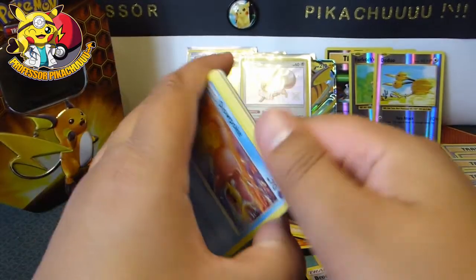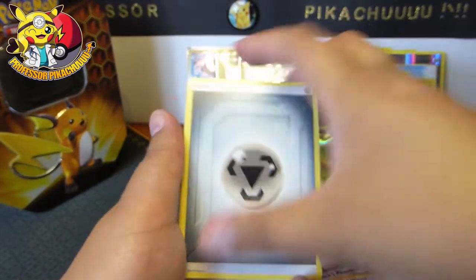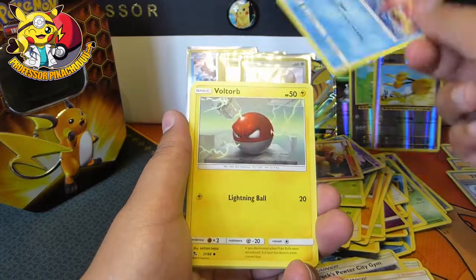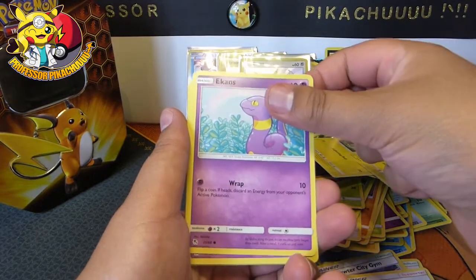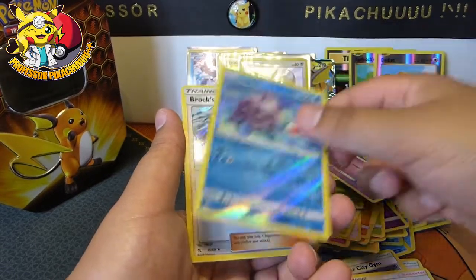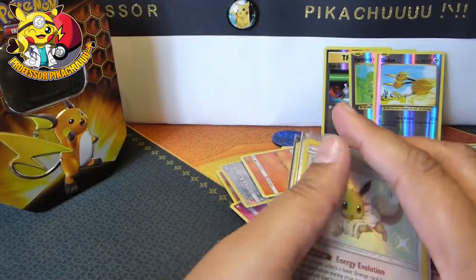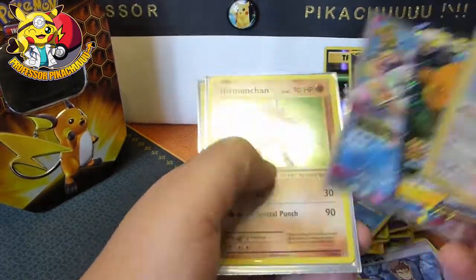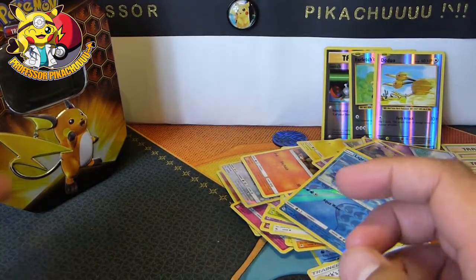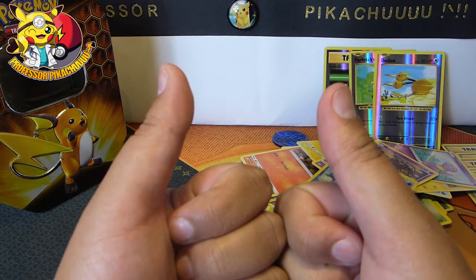Last pack — magic! Here we go guys, we have an Energy, a Scyther, Jynx — we're gonna get a Graveler in a minute. Slowpoke, Voltorb, Pikachu, Ekans, Koffing, a Lapras, and then a Brock's Training. Not great. So actually the best things we got were out of the Evolutions — we got Slowbro and a Hitmonchan, we got the Raichu promo, and then we got an Eevee. I'll keep trying — no guarantees, but we'll keep going. Keep smiling, keep catching, keep playing, stay happy guys, and I'll see you next time. Bye!